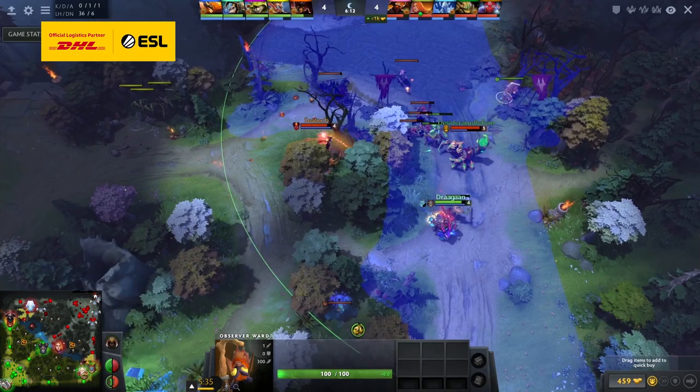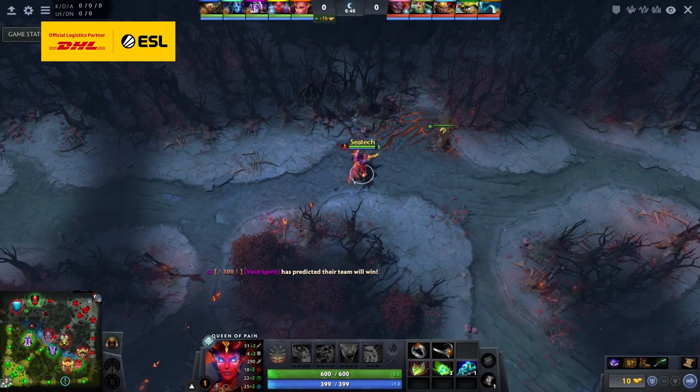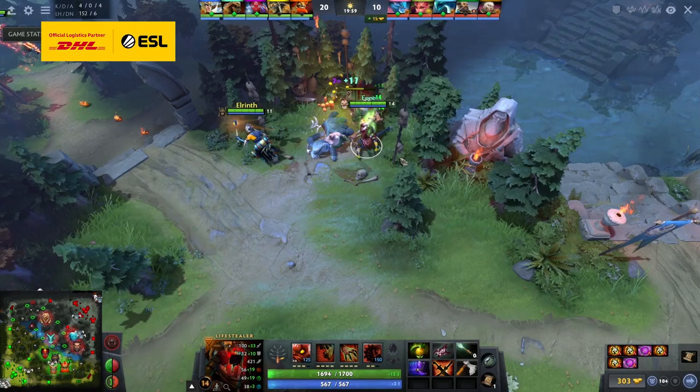A really solid bait-and-switch play you can make to ensure your precious ward does not get dewarded is to block the enemy's most prized neutral camp with a sentry ward, then place an observer ward scouting the same area but far away from that sentry. What will happen is that the enemy support will see the camp is blocked and deward it, ignoring your observer ward entirely, giving them a false sense of security.